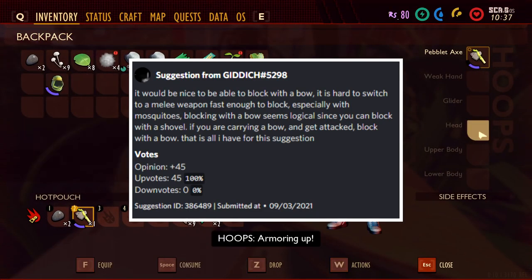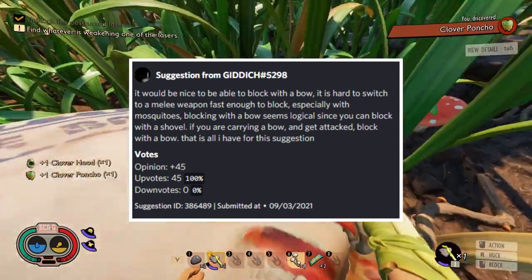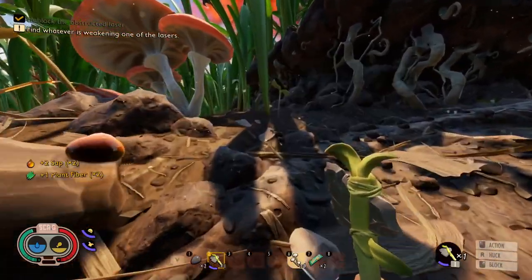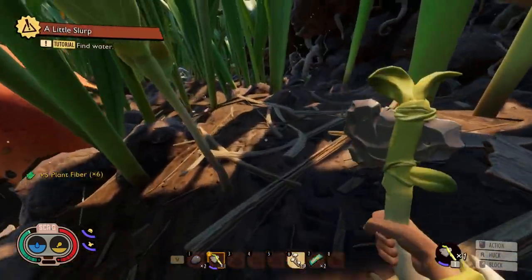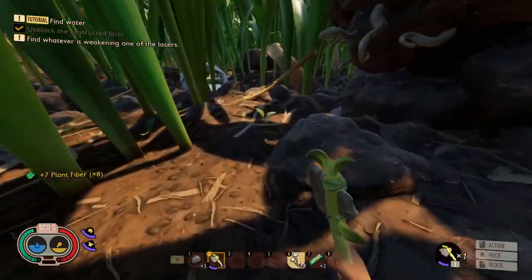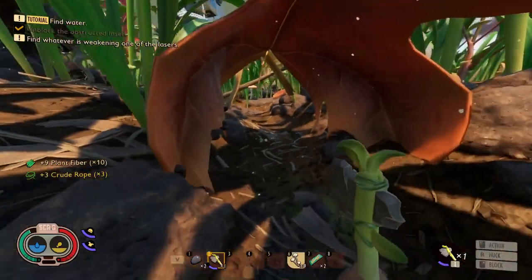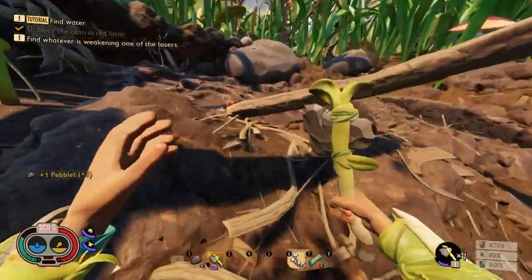The next suggestion comes from Giddich with 45 upvotes: it would be nice to be able to block with a bow. It's hard to switch to a melee weapon fast enough to block, especially with mosquitoes. Blocking with a bow seems logical since you can block with a shovel. Currently bows are the only item you can't block with, which doesn't make sense. Mosquitoes and even fireflies can get very close to you, so being able to block with a bow would be a great improvement.